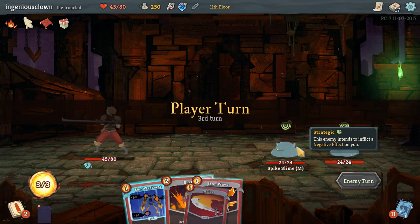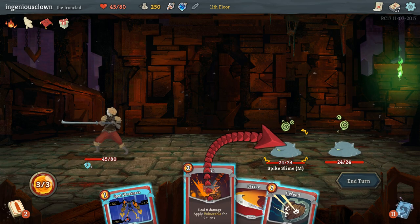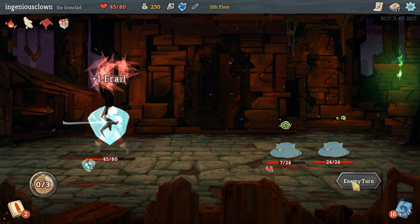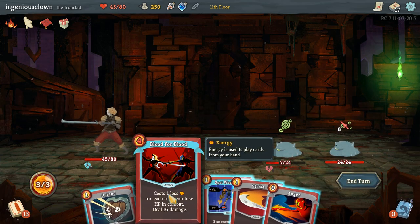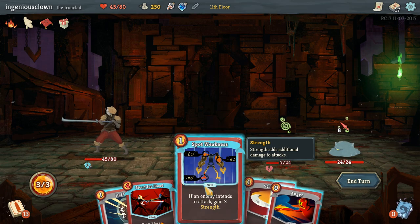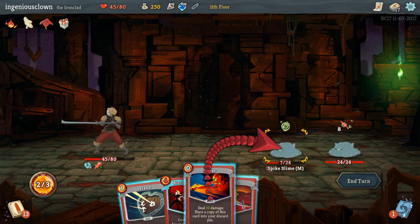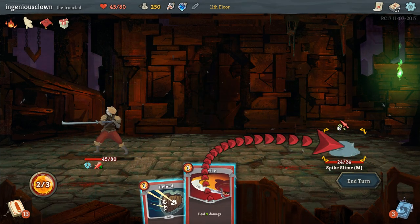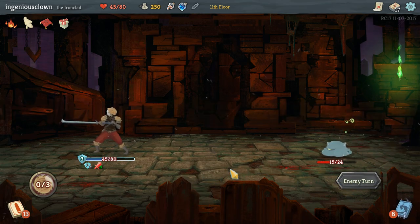It was. So now they're going to do negative effects again. Spot weakness is worthless, iron wave is not as good. C'est la vie. Lick. Lick. They haven't hurt me yet? Dang. Alright, so first spot weakness - gain some strength. I can deal seven... ten damage to this guy with an anger. That's pretty funny. And then this is going to do nine since he's not vulnerable. Defend three I guess. What else am I going to do?